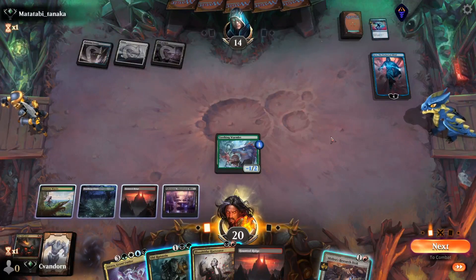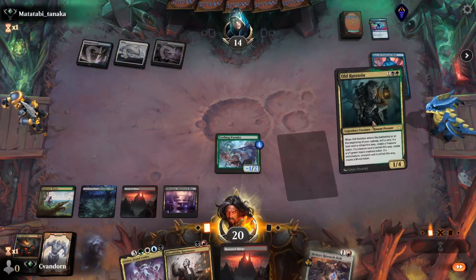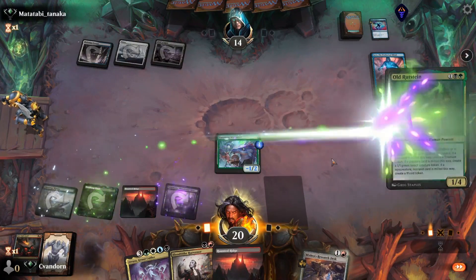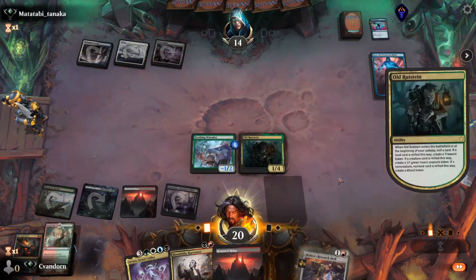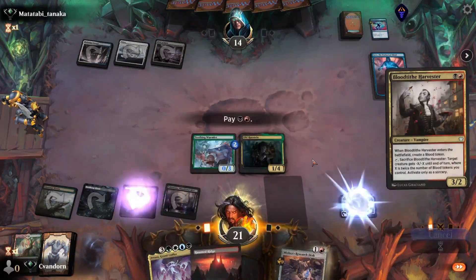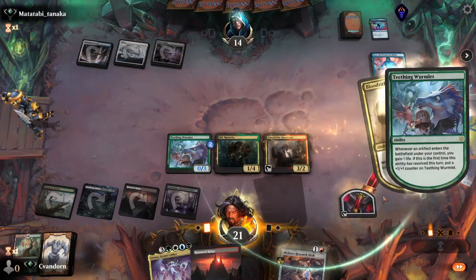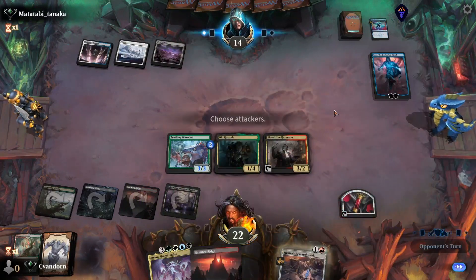We'll play our land and I think here we cast Rusty. We have a decent likelihood of hitting a land — there we go. It triggers the Wormlet and allows us to play our Harvester. And we'll pass.